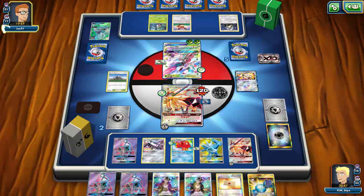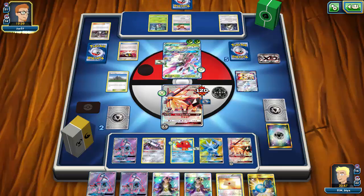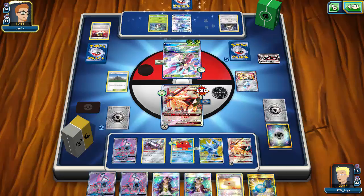Mount Coronet can give me two Metal energies back too, and we're in a very good position now. I couldn't draw energy for a long time but I'm finally able to get what I need. The energy was always there — I just never drew into it. Luckily I wasn't up against decks exerting so much pressure that I needed it at every moment; I was able to slowly draw into it and make minimum attachments to attack and take prizes when needed.